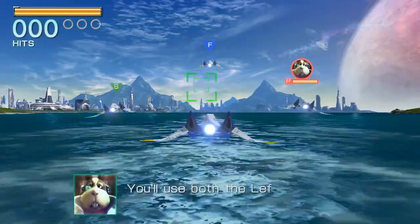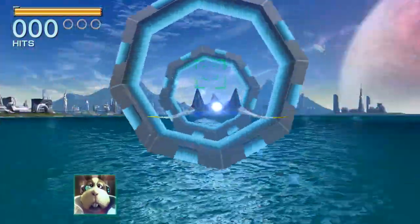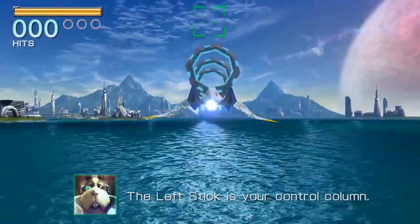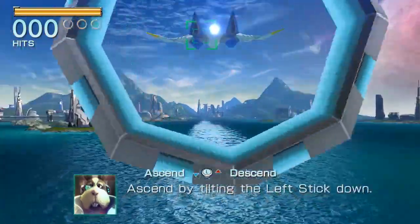Yeah, and once it clicks, it clicks — and you can do some really cool stuff, and that's what Chris is here to show off. We're going to dive right into this. So we're going to open the wings and start. It's one thing to get through a Star Fox mission, it's another to get through it with a sweet high score. Chris is going to see if we can set a new show floor record here on Corneria.